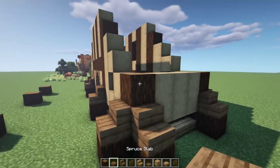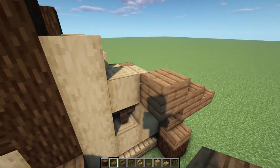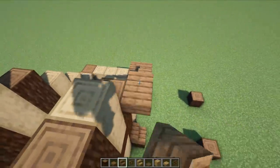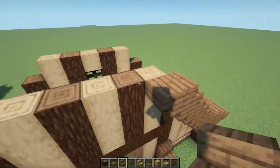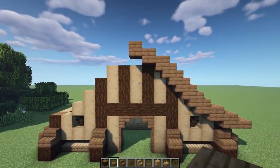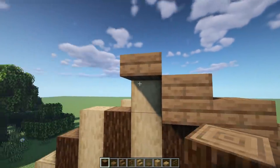Now let's work on the roof. Grab the spruce slab and go right from here, overhanging it by one out from that end. Go with a double slab, double slab, a single slab, then a stair facing this way, upside-down stair, stair facing forward, upside-down stair, stair facing forward again, upside-down. Then from here go with a slab on top, double slab, and a double slab, meeting up in the middle.